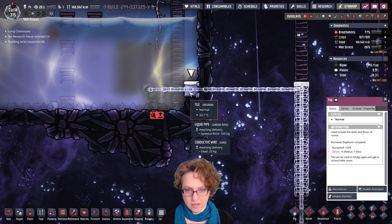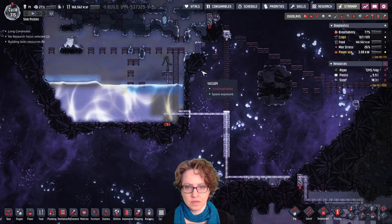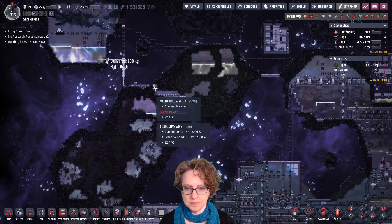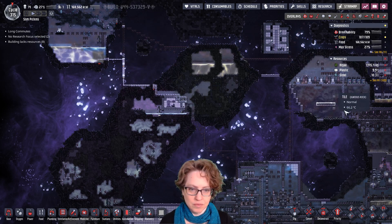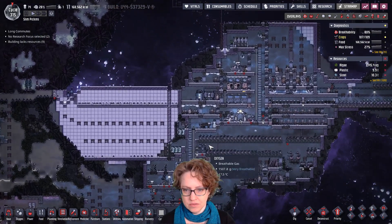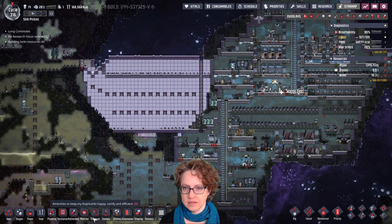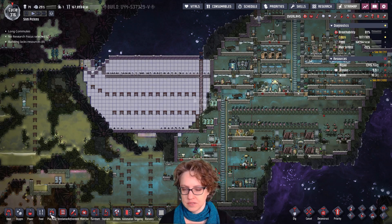I turned this off so if we do any research, the water will come from here, which is bad right now because it's all the way around. But we're not going to do research right this second. What I do want to do, though, is finish this hospital. I'm just wondering if I can put a bedroom at the end of the hospital. So let's try it.